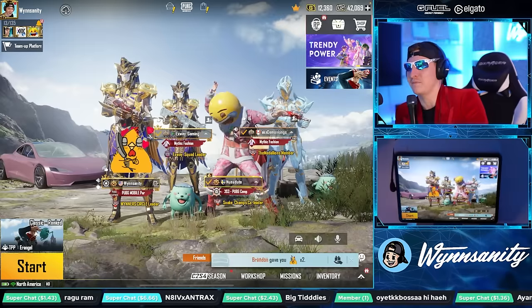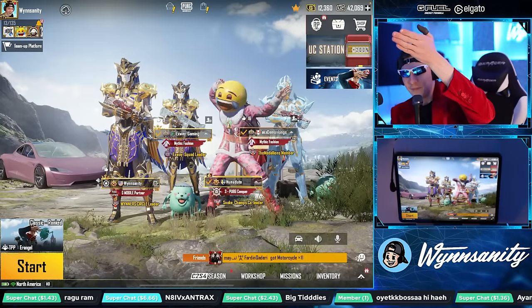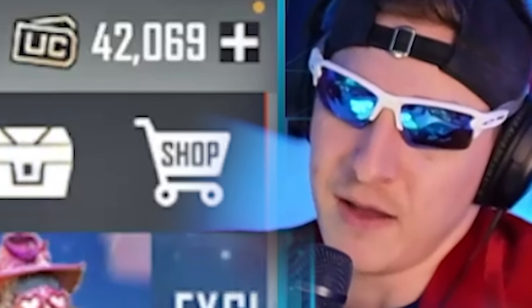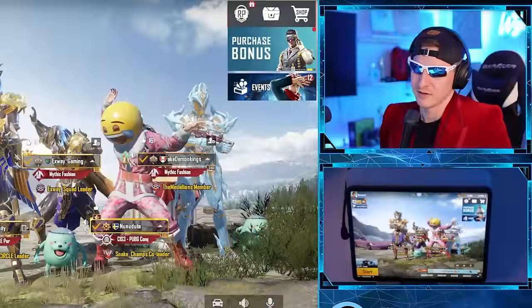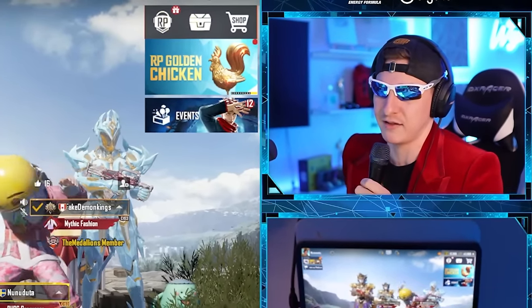Today we have the season finale of PUBG Mobile and they have dropped a beautiful Rainbow Drake AWM. We've already filled up a nice healthy amount of UC - we have 4,069 UC. That's right, the perfect number. I totally didn't burn like 3,000 UC to make it exactly 4,069.